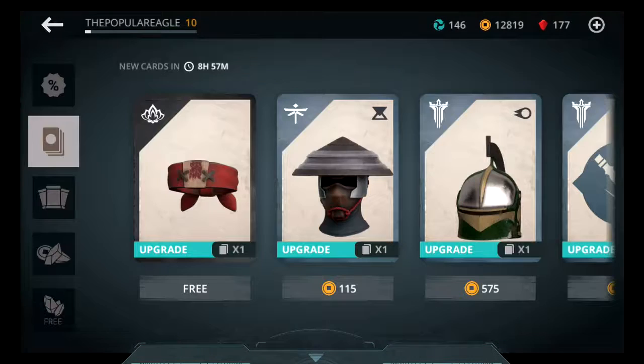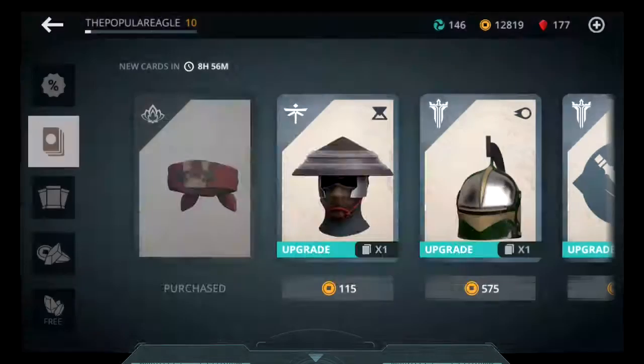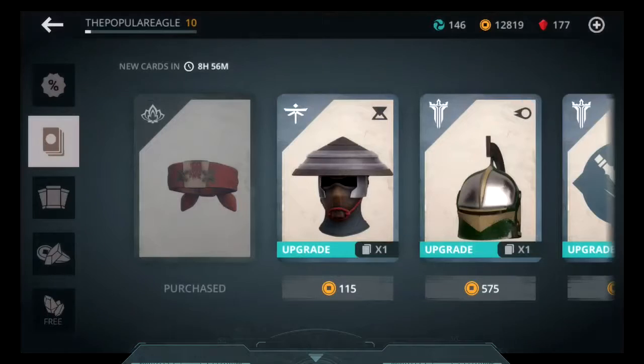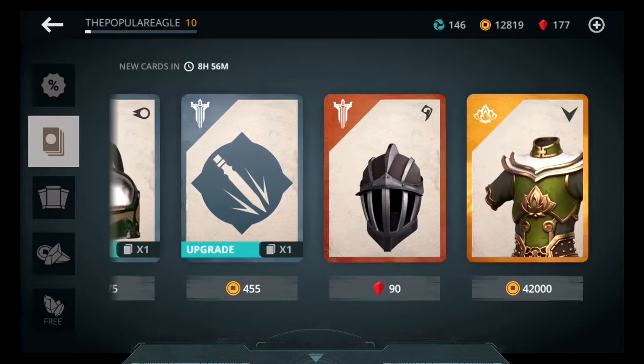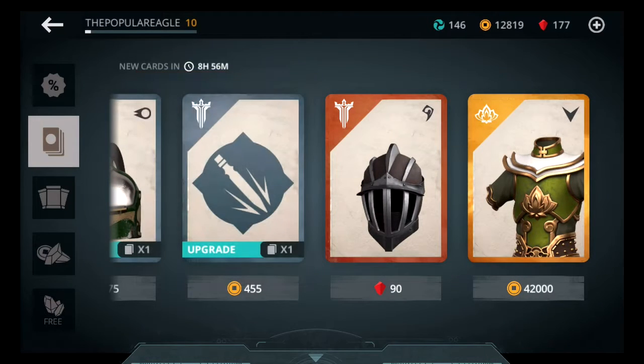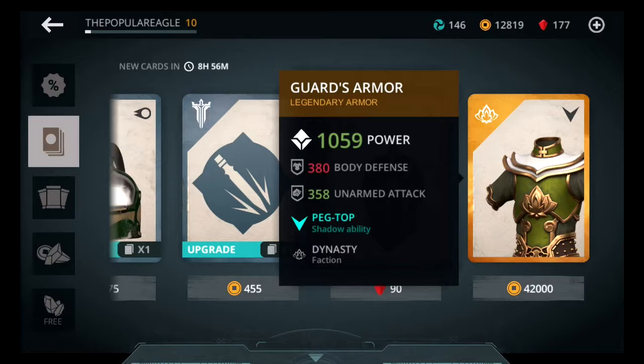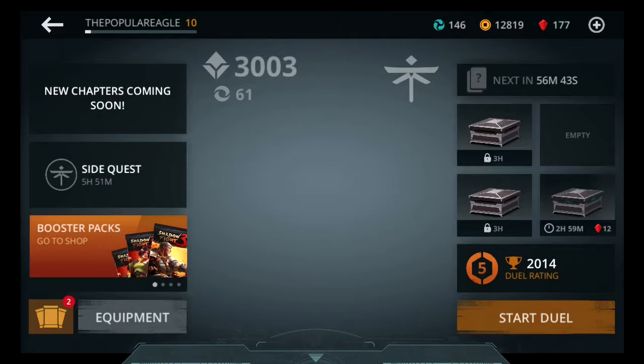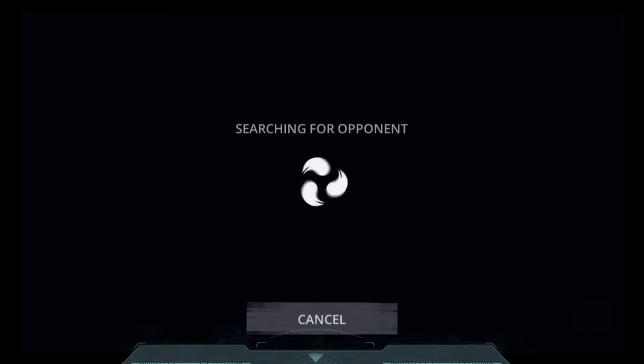Actually, right now we're going to go to the store. Basically, in the store, every day you have a free card for a free upgrade. So I just upgraded my rag, which I'm not going to use. And then here you can buy stuff. I'm saving up enough to buy a legendary armor piece because I need that extra armor. Now we're actually going to do one more duel because I have a little bit more time.